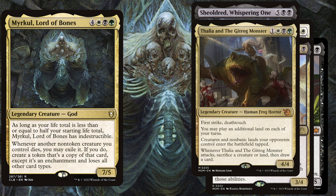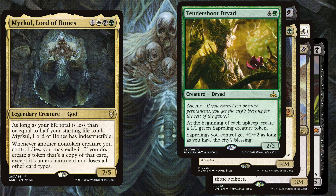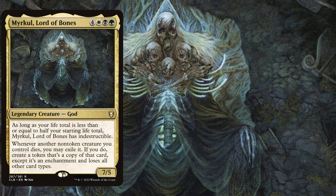We also play Thalia and the Gitrog Monster, a 4-mana 4/4 with First Strike and Deathtouch. You may play an additional land on each of your turns, creatures and non-basic lands your opponents control enter the battlefield tapped, and whenever she attacks, sacrifice a creature or land then draw a card — making her a sacrifice outlet too. Another win con is Thorn-Shoot Riot, a 5-mana 2/2 with Ascend. At the beginning of each upkeep create a 1/1 green Saproling creature token, and the Saprolings get +2/+2 as long as you have the City's Blessing. All these creatures become even harder to handle once turned into enchantments.